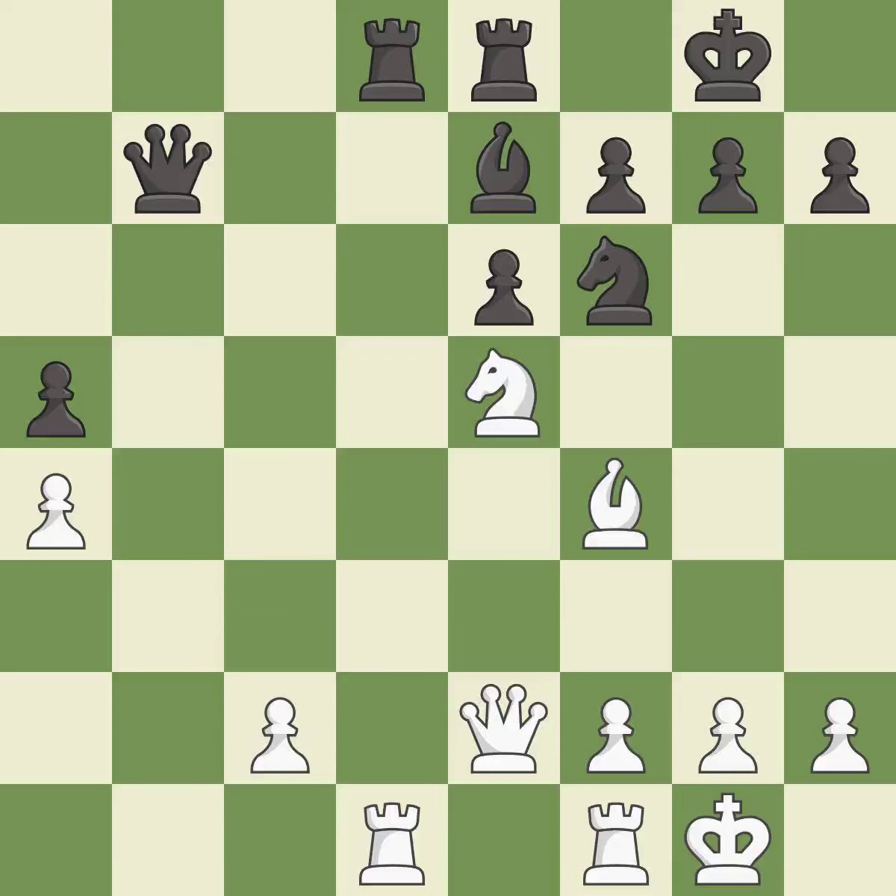This move puts the pawn on a safer square — it is excellent. This is not the right idea — it is an inaccuracy. This blocks the attack on a bishop that could have been captured. This threatens to fork pieces. This prevents the opponent from being able to win a bishop — it is excellent. This permits the opponent to win a tempo by threatening a queen — it is an inaccuracy.